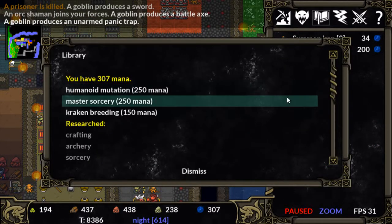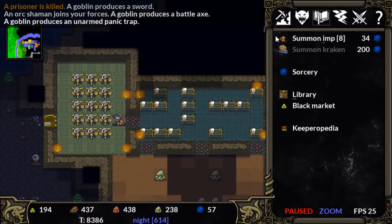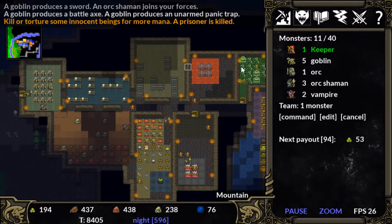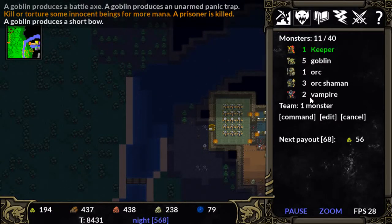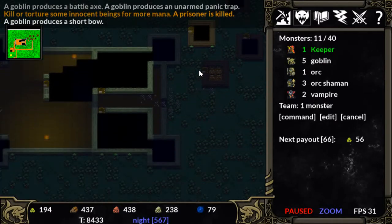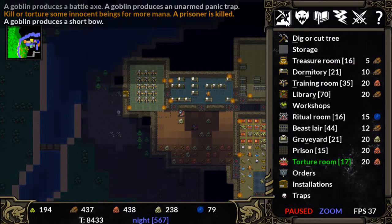So what we're going to want to do with all this mana is get humanoid mutations so we can start getting legendary humanoids — I think they look like lizardmen that are on our side. We get a second vampire, that's super helpful. Under the cover of night we'd probably do pretty well against that castle over here, but I'm wary because we're nearing the end of night, and they're only level 2 and 1, so maybe we hold off.